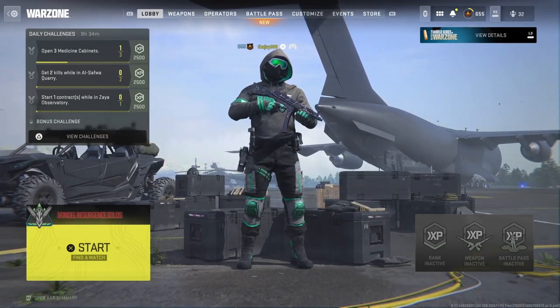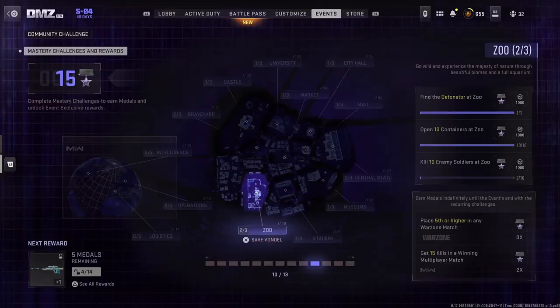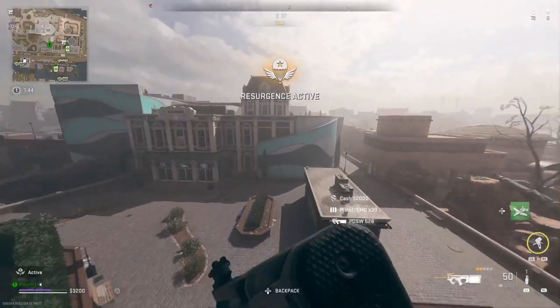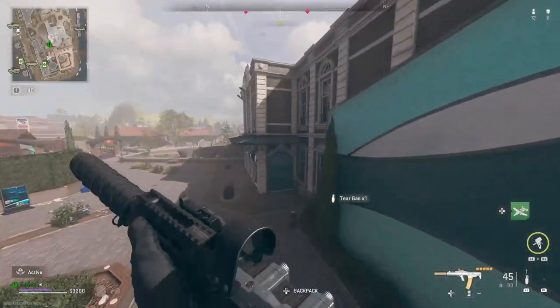In today's video we are going to be showing all the detonator locations for the Assault on Vandal event that came along with Season 4. There are a total of 10 that can be found around different points of interest across the new small map called Vandal.